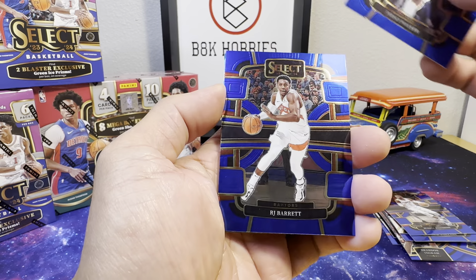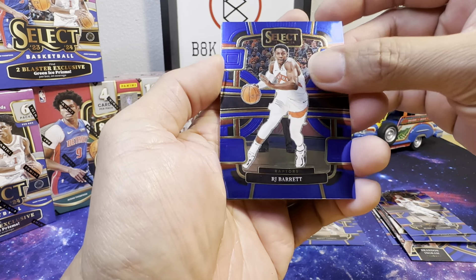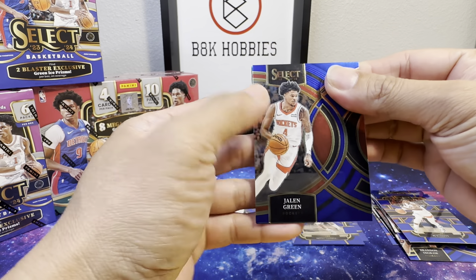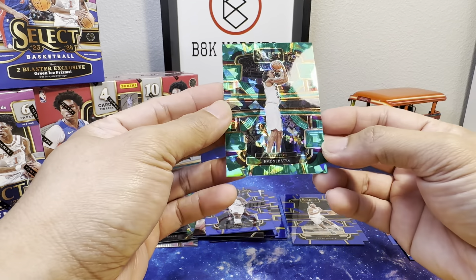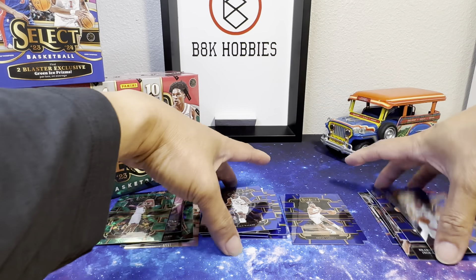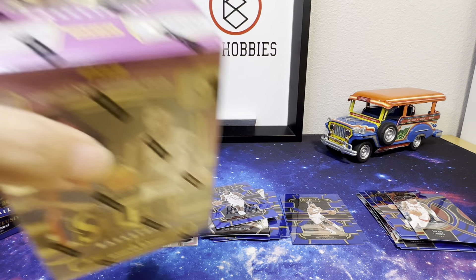Jace Walker, R.J. Barrett, Jaylen Green, and for the green we got Emoni Bates from the Cavaliers. Alright, no numbered card there, and we go on to our next box.